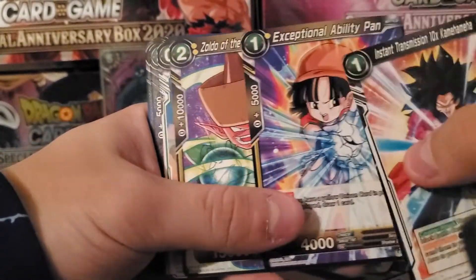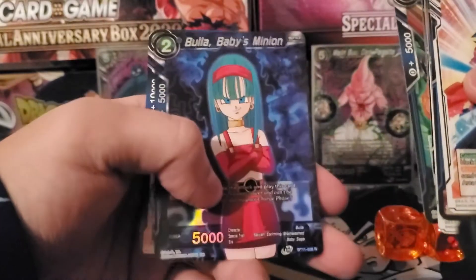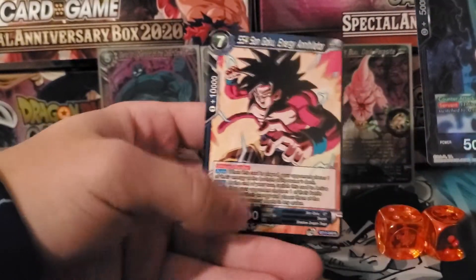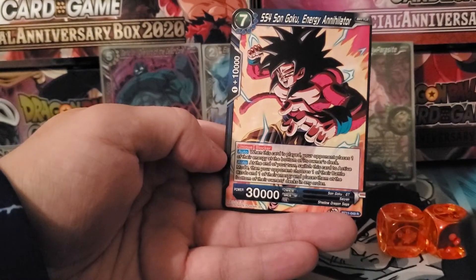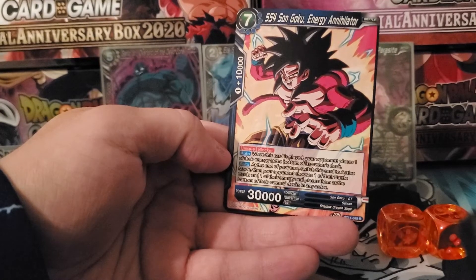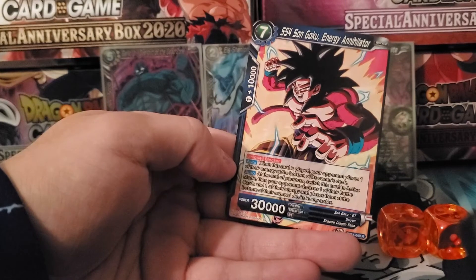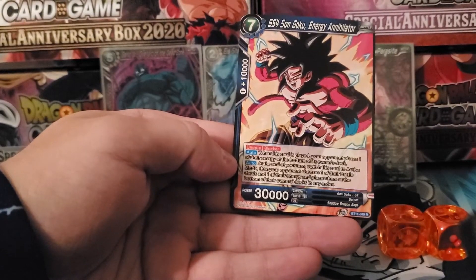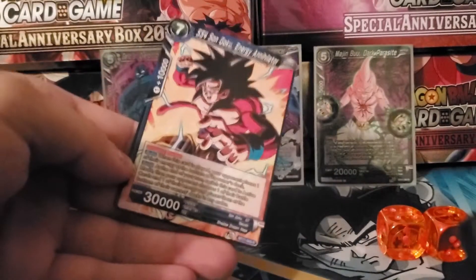All right, we got the last pack here. Let's hope we can get something good. I'm looking for a Vegeta Super Combo as well in blue, but if I don't get it I'm just buying it. Zoldo, Three Star, Mira, Bulma, Sun Goku, Harrius, Baby, foil Bola, and a Super Saiyan 4 Sun Goku, Energy Annihilator. I like the card — it's just seven energy. When this card is played, your opponent places one of their energy at the bottom of the deck. And then at the end of your turn, switch this card to active mode, and your opponent chooses one of their battle cards and one of their energy and places them at the bottom of their deck. So get rid of two of your opponent's energy and have a seven drop unique blocker that can re-stand — wait, it's not just one time, it's every turn. At the end of your turn switch them to active mode and keep doing that. That's pretty brutal. I didn't even realize that. I may have to slot that into the deck.